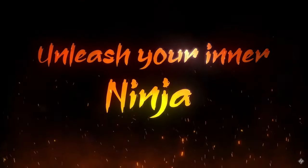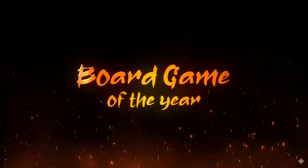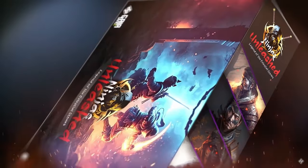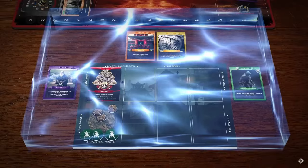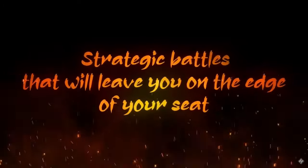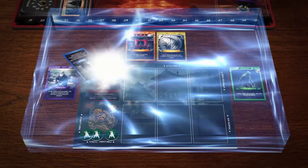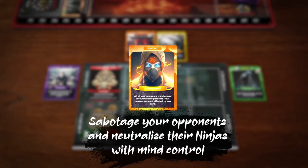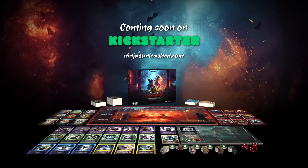This video is sponsored by Gaia Games. Enter the world of Ninjas Unleashed: Legend of the Celestial Stones. In this thrilling deck-building game, you're transported to a parallel feudal Japan where power lies hidden in Celestial Stones. Extremely competitive, ruthless, and fun — build your deck and take out other Shogun houses. With strategy and intrigue, build your squad, send your ninjas on missions, and outsmart rivals. Multiple paths to victory await. Launching soon on Kickstarter — head over to ninjasunleashed.com to claim your destiny.